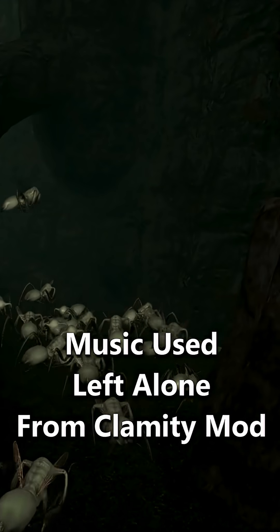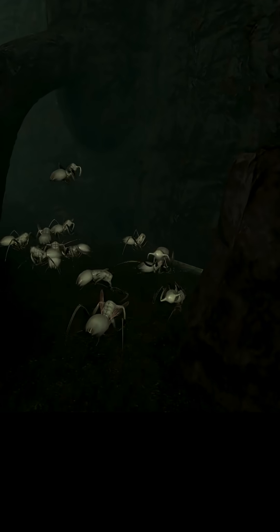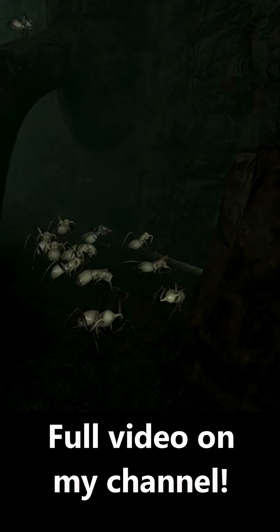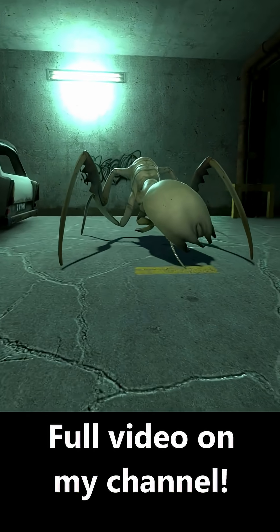This antlion unit presumably digs out chambers for the antlion colony, expanding its reach. For a worker, however, it is surprisingly armed to the teeth, dripping with a greenish poisonous liquid wherever it goes.